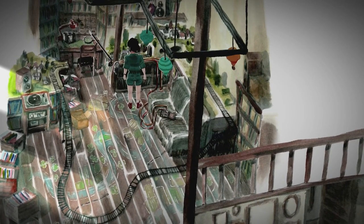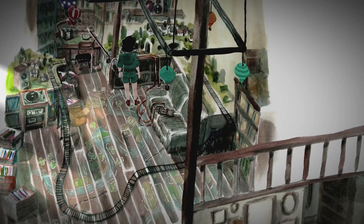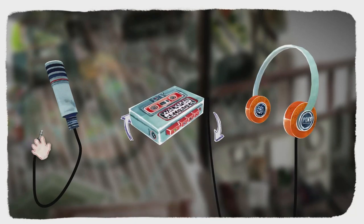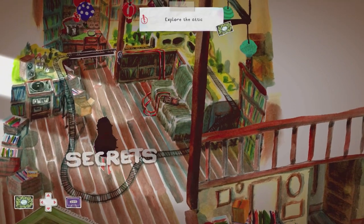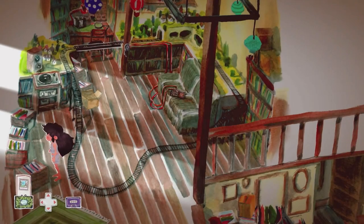Interact with the train to pick up the recorder on it — that will get us the 'Recorder' achievement for 15 Gamerscore. Plug the headphones into the Walkman and plug the microphone into the other end. Hit the play button to initiate another memory. Right off the bat we can collect the word 'secrets' — word 12. On the crate to the left is tape number 6.